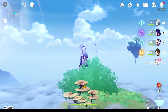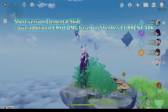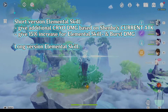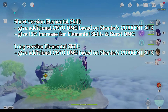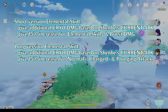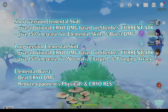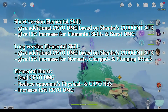Here is a recap. Short version elemental skill gives additional cryo damage based on Shenhe's current attack and gives 15% damage increase for elemental skill and burst damage. Her long version elemental skill gives additional cryo damage based on Shenhe's current attack and gives 15% damage increase for normal, charged, and plunging attacks. Her elemental burst deals cryo damage, reduces opponents' physical and cryo resistance, and increases 15% cryo damage.